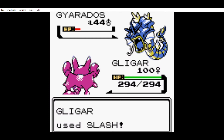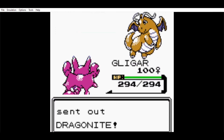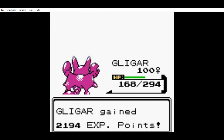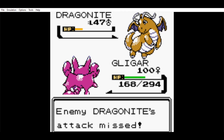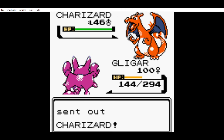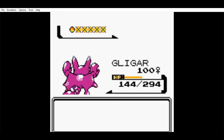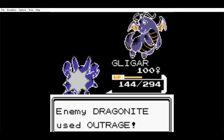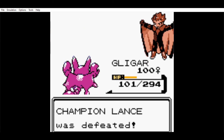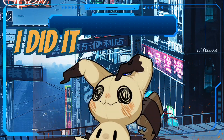This time Gyarados goes down in one hit. The Blizzard Dragonite hits me but only took half of my HP. The second Dragonite misses a Hyper Beam. Aerodactyl goes down with two Feint Attacks. Charizard is one-hit KO'd with a Slash. The last Dragonite resists my first move, but I have enough HP to endure its Outrage. And the next Slash makes me the Pokémon Champion. I did it — I beat the Elite Four with one Gligar.